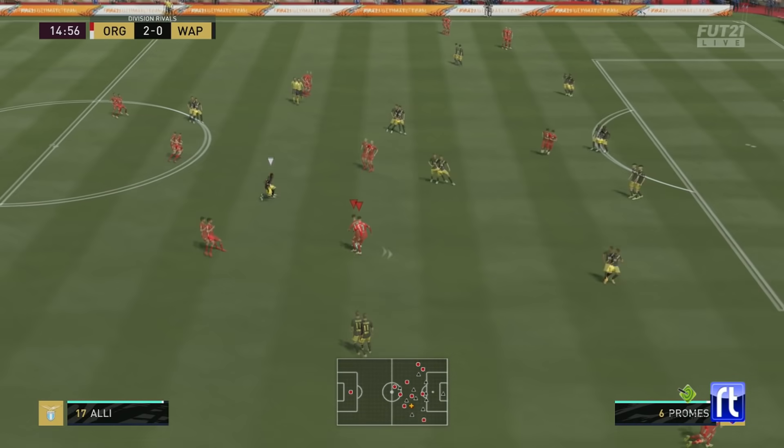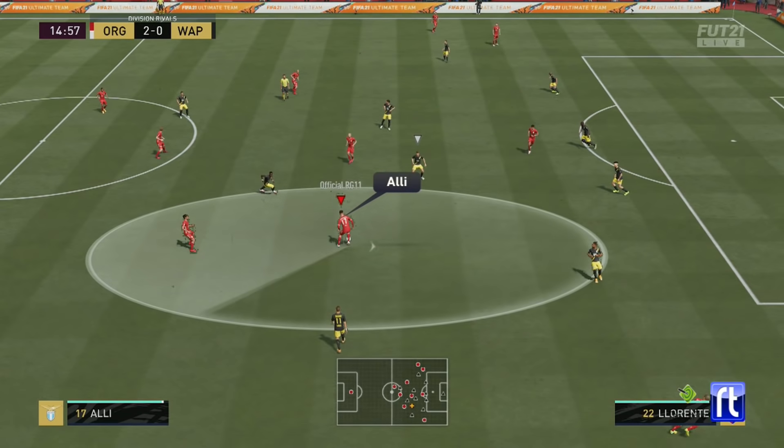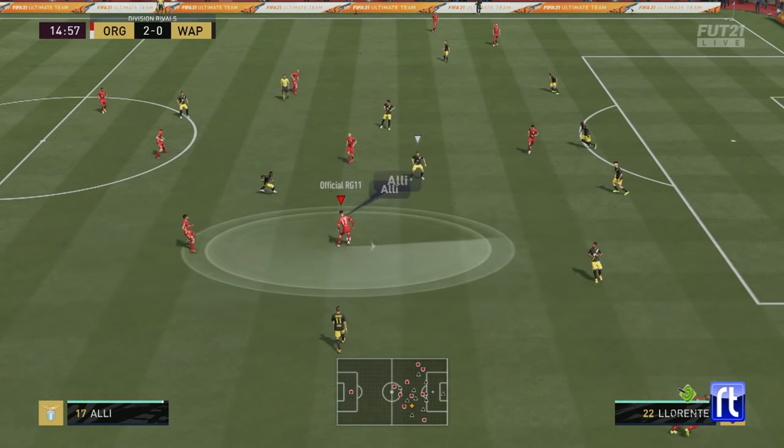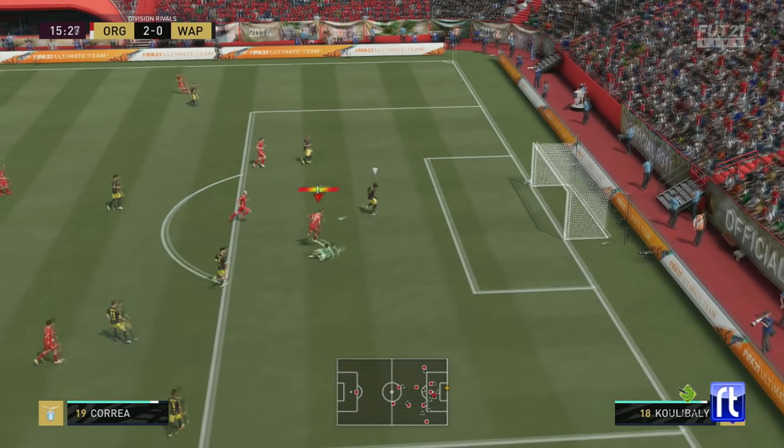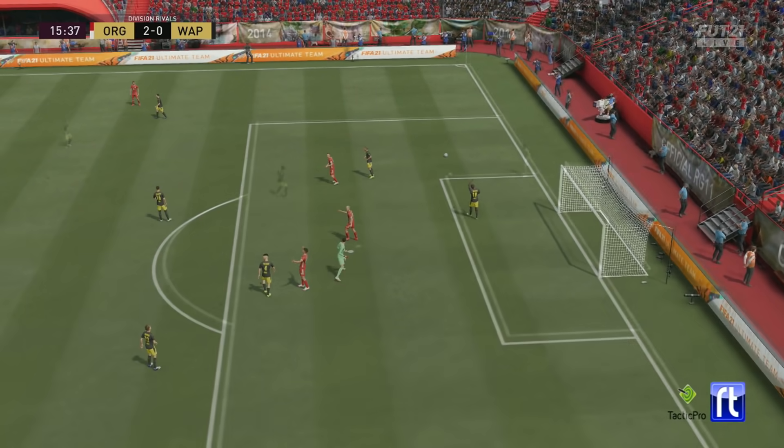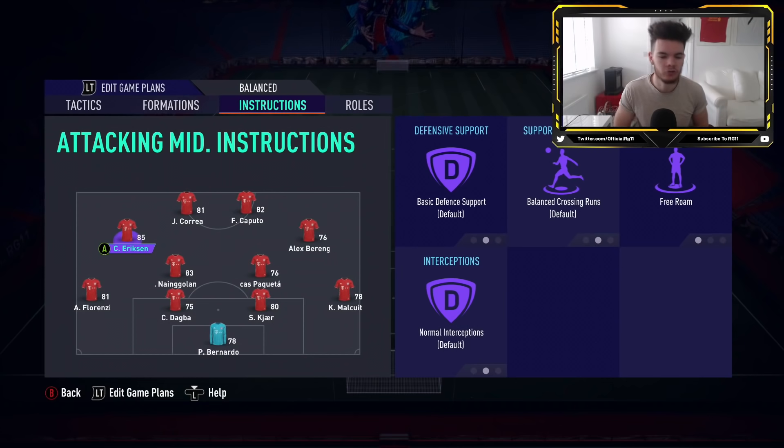You can see Alley right in between four defenders - no one really knows who to pick him up, so he's able to slide the ball into Correa. That's what makes these CAMs really effective - they drift all over the pitch and pick up really difficult positions. You'll also find opponents will drag their centre-backs out to close them down, which leaves space for you to exploit. Free roam is super overpowered.